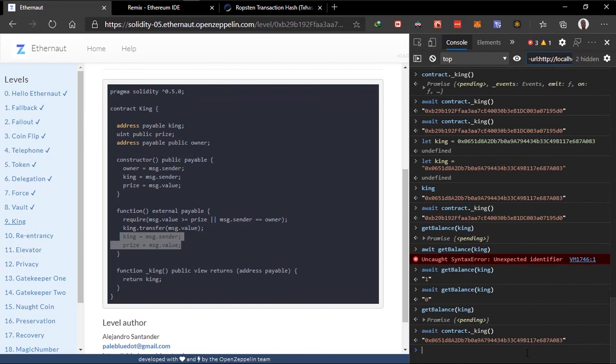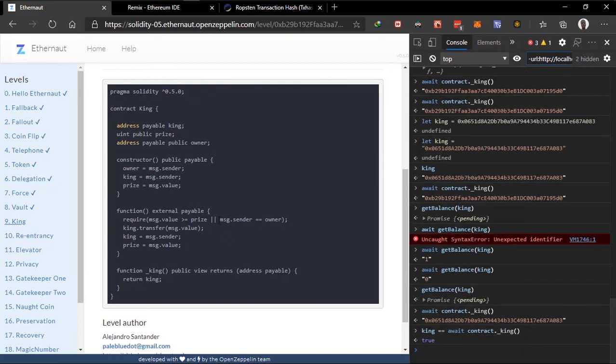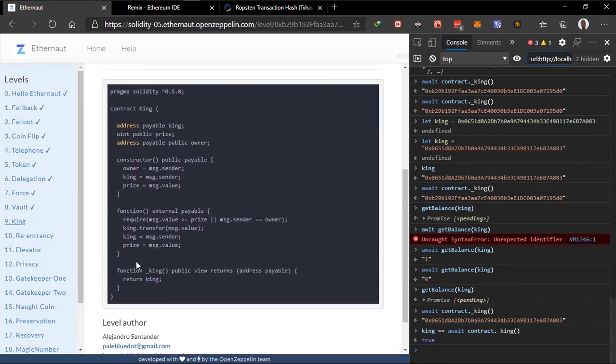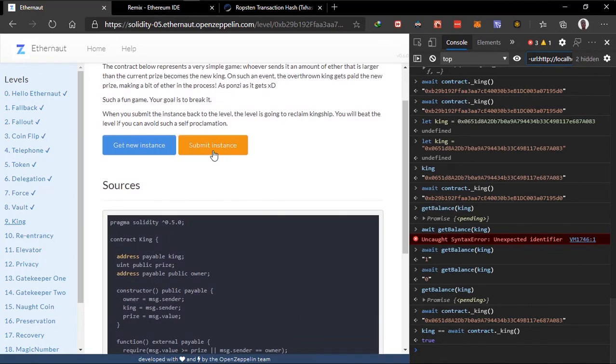We check the king — it ends in 'a3' — and compare it to our contract address. We compare the king variable we declared, which is our contract address, to the king of the contract. It returns true, meaning we've taken ownership. We submit the level; the level tries to regain ownership by transferring us ETH, but our fallback function reverts, throwing an error so the transfer line can't execute — we remain king and complete the level.